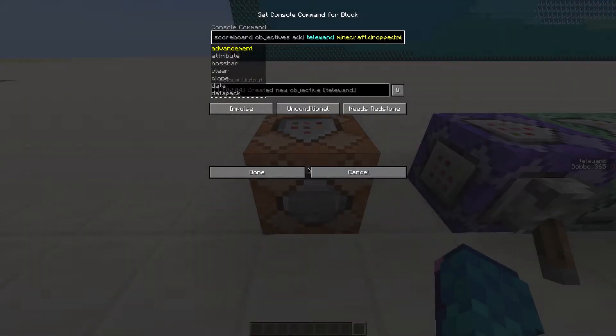We first add a scoreboard objective to know if the player has dropped an end rod, which is going to be our teleportation wand.